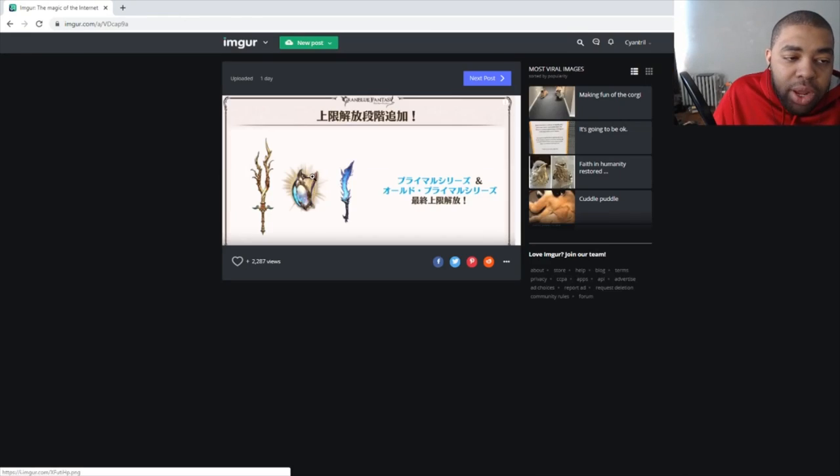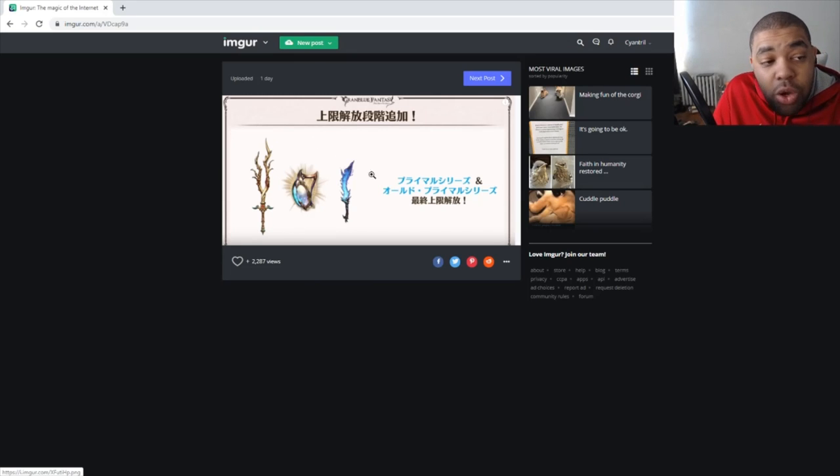Here's a big one: we're getting full limit breaks for Tiamat, Medusa, and Cortana — pretty much all the Tier 1 raid weapons. Medusa weapons are actually really good now, probably going to be the number one weapon for raw damage in Earth because of the double modifier. And Tiamat weapons — I don't know what skill changes they're getting or what their final stats are, but expect videos on all of them when they come out.